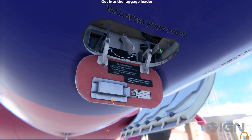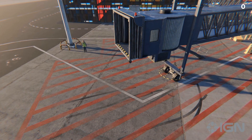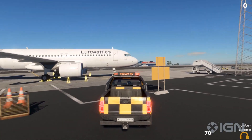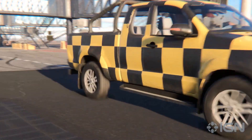Take command of a luggage trolley to unload the plane. Be careful not to cross the red line — for safety. This is exactly why we have expensive insurance, but please remember your training.